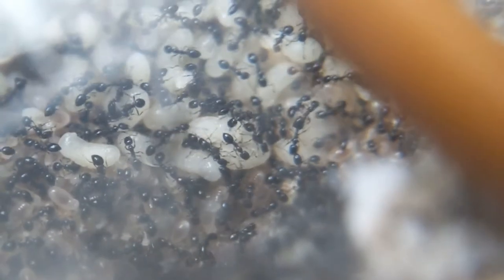An issue with the species inbreeding is that they might end up killing the inbred queens within two months. But if they don't, that means there are going to be even more queens in this colony than there already are. 63 queens is already big enough to sustain over 200,000 workers.